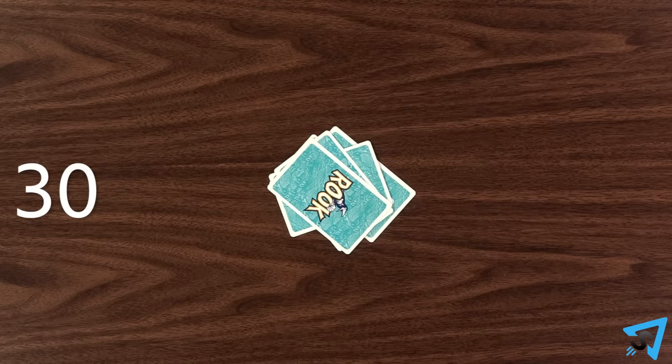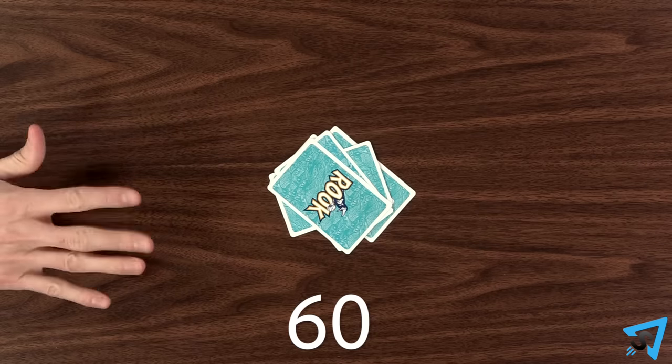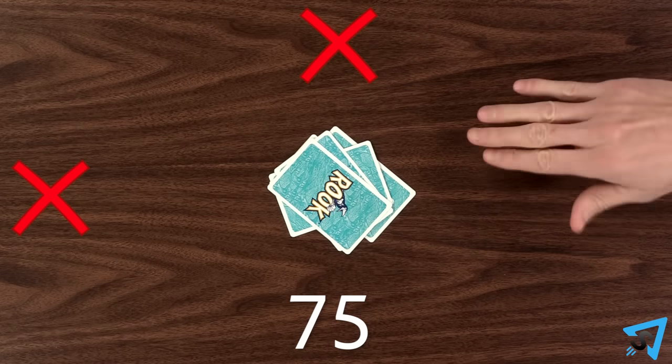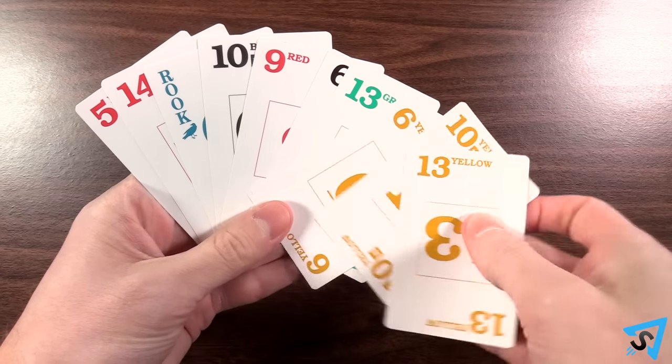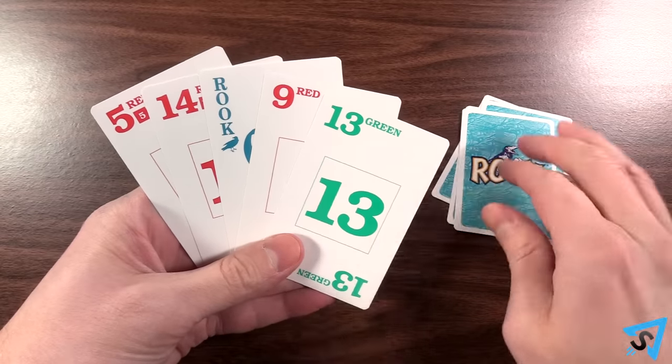At the start of a new hand, you must bid the number of points from counters you think you will take. The bid must be divisible by five, and the maximum number of points possible is 120. Bidding continues around the table until no one is willing to bid higher. You must always bid at least five points higher than the highest bid. A player can pass in bidding at any point; if they do, they may not bid again until the next hand. The player who bids the highest number takes the nest and adds it to their hand, then they take any five cards from their hand and put them in a facedown pile to the side as a new nest.